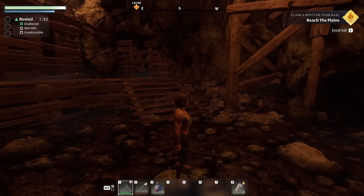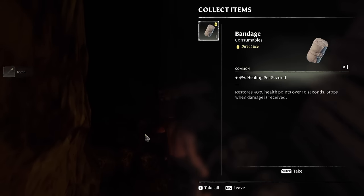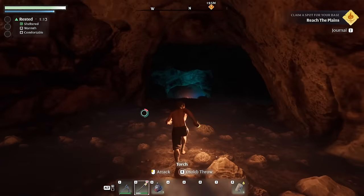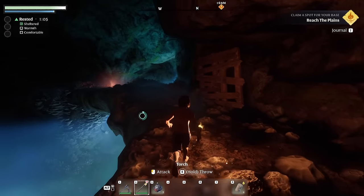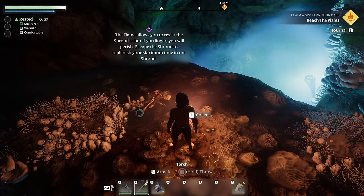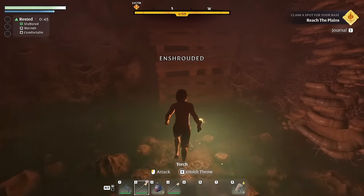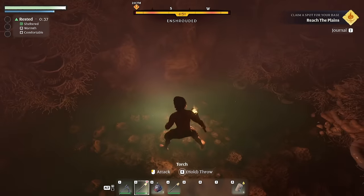Something hidden behind there — another chest with another torch and a bandage. Let's have a torch out in this dark cave. The stamina circle placement — I remember Nebs Gaming being a bit annoyed with it, but I don't think it's that bad. The flame allows you to resist the shroud, but if you linger you will perish. Looks like the shroud is down below. We are now enshrouded and we've got five minutes to get out, otherwise we'll perish.